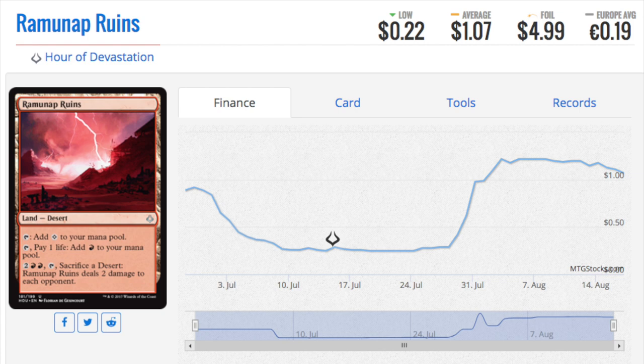Another uncommon that's seeing a lot of play — I think it's very good and you want to get these. They're just good overall. It's a very good land and a beautiful piece of land. For the Eldrazi it's actually beneficial and one life is not much of a difference. This is the sixth most played card in standard and it is a non-basic desert land.